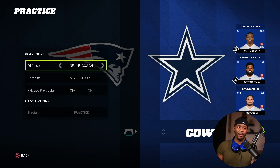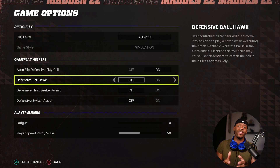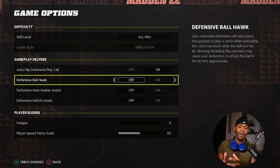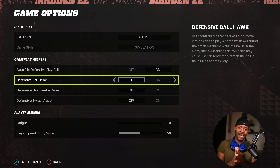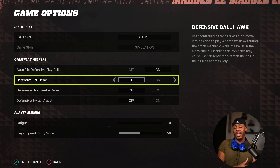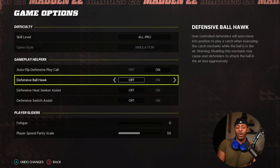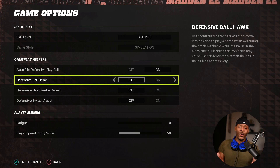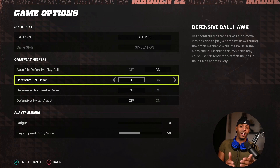First things first, make sure that auto flip defensive play call is turned on. This ensures that the strong side of your defense matches the strong side of the offense. With the run fit system that Madden introduced a few years ago, this means a lot. If your opponent flips their play, flip your defense as well — you don't want a weak box, meaning the strong side of the offense is going to the weak side of your defensive formation and you lose the numbers.